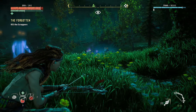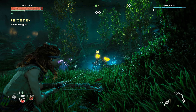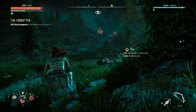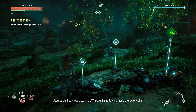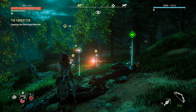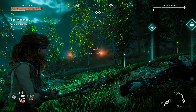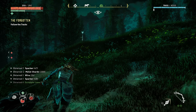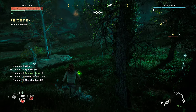Recently decapitated with an edged weapon or tool. If Braum did this, why does he want people to think he's dead? And why desecrate the shrine? Follow the tracks. Those machines are angry.